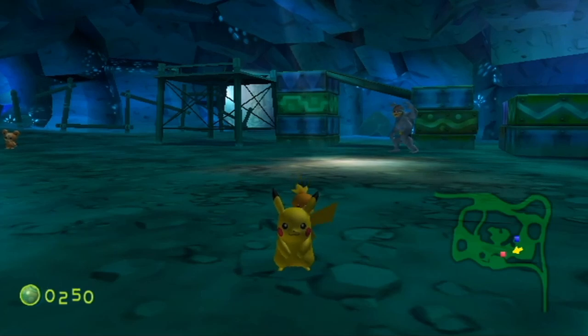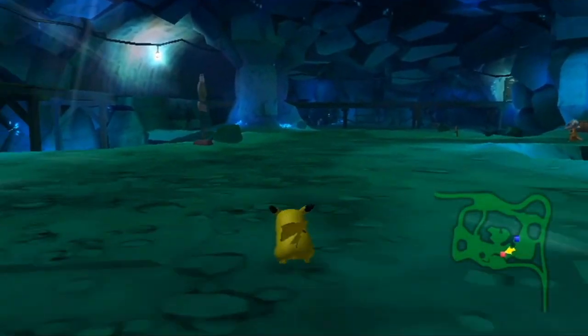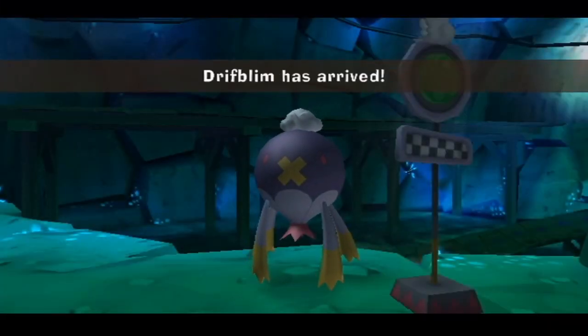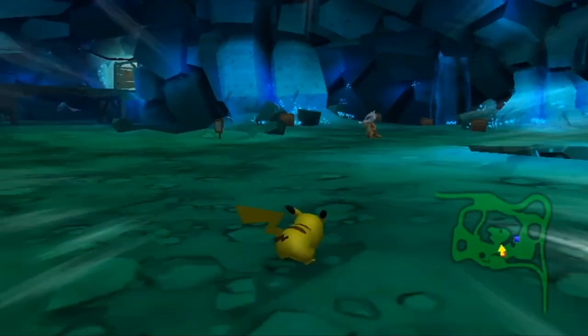I think that puts us at 78 friends. Over here we have a Drifblim Stop — these are always good, so let's check it out. I don't know how Drifblim flies in and out of here since we're in the middle of a cave, but Nintendo logic. Anyways, there's the Marowak we were talking about earlier.